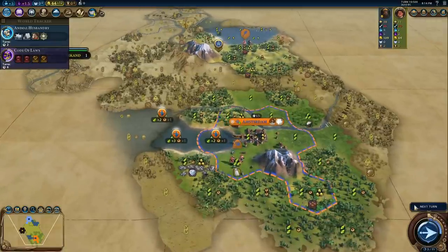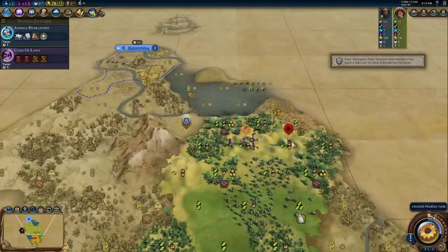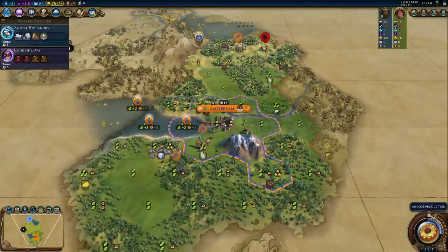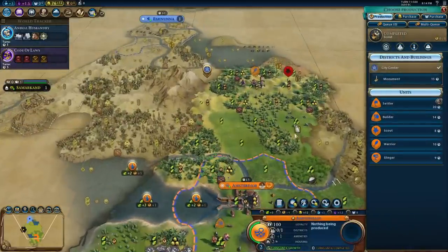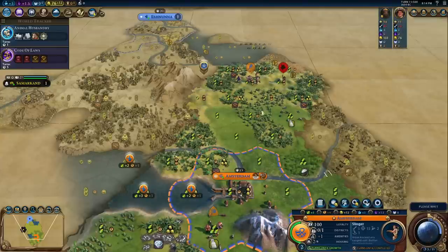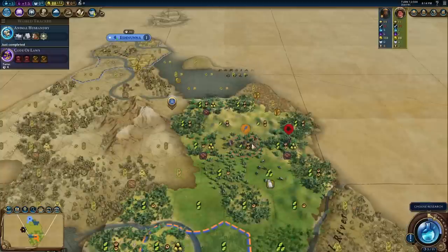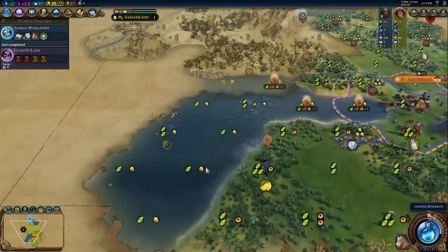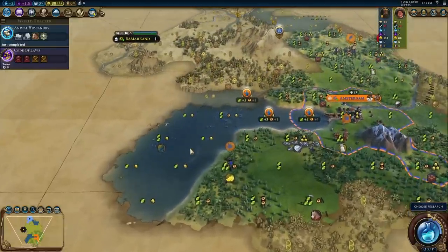Two turns until I can get some more production off this tile. Look at all the gold we're already bringing in — I might even consider buying a military unit off of this barbarian camp as soon as I find it. Seeing him up there definitely makes me want to go for a slinger for protection. He's aggressive — he already doesn't like me. I want to keep exploring this coast. You can't polder any of this because it's only one or two adjacent tiles.